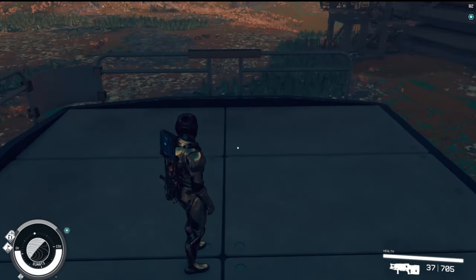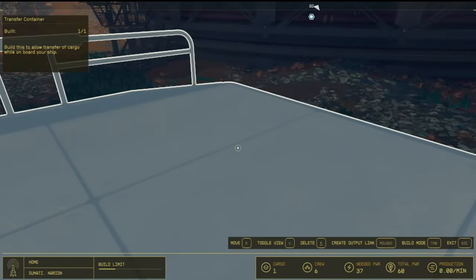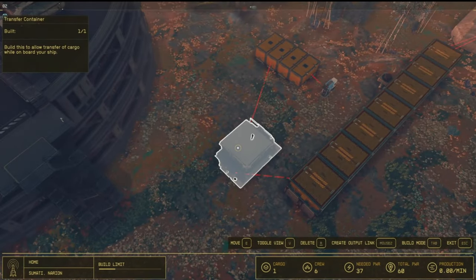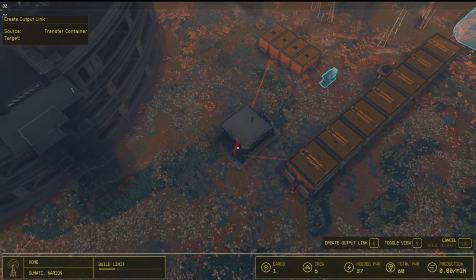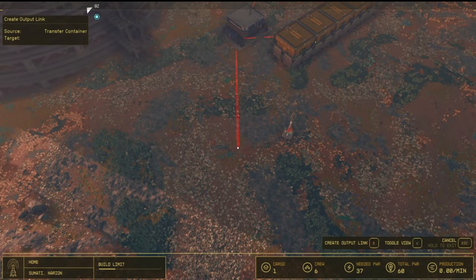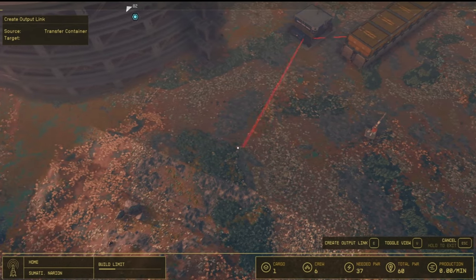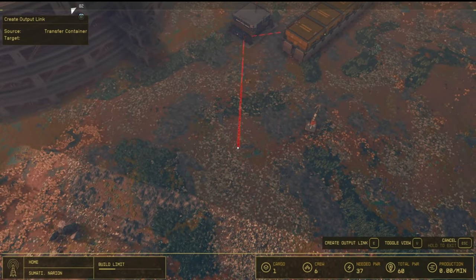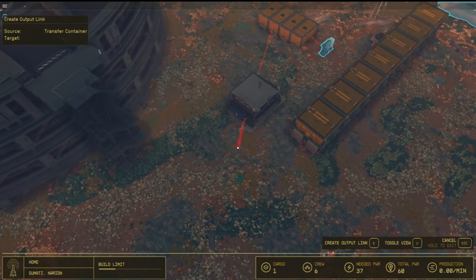The nice thing about this though is if you want to manually manage your outpost, that's not a bad thing. You could come up here and create an output link from the transfer container and bring it over to storage or to the fabricators or something like that. Just be careful — it seems like the more output links you have from one item, it gets confused and can glitch out.